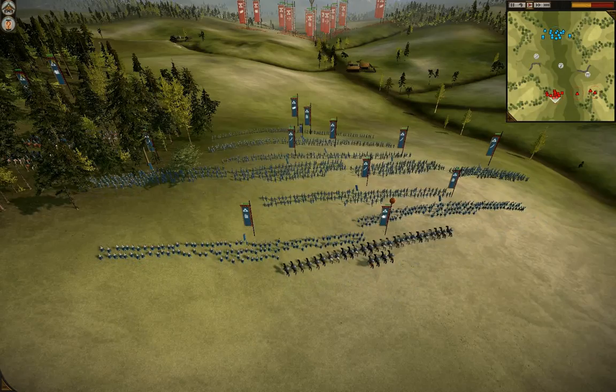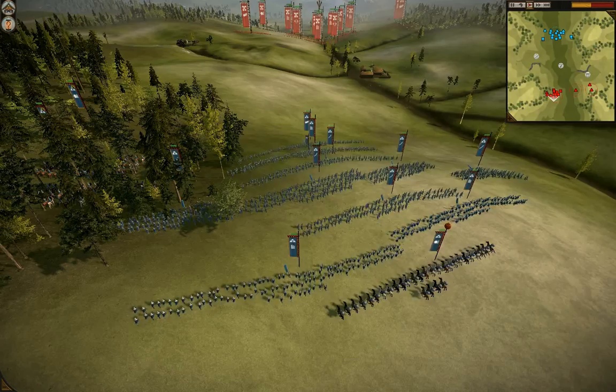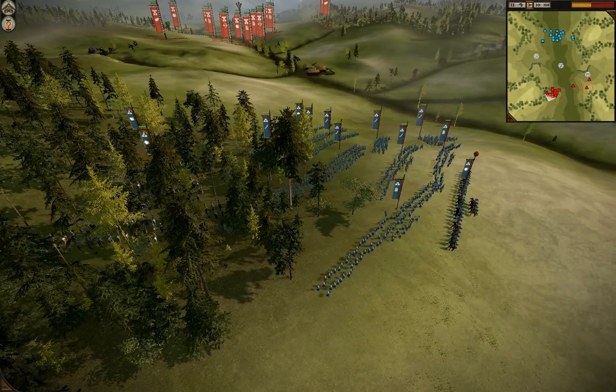Hello everyone and welcome back. This is the Losers Round 3 matchup between Scotty and Admiral Price. This is Scotty's map choice and what a good choice it was as we are at Forest Goalie, one of my favorite maps. And he is here in the blue.